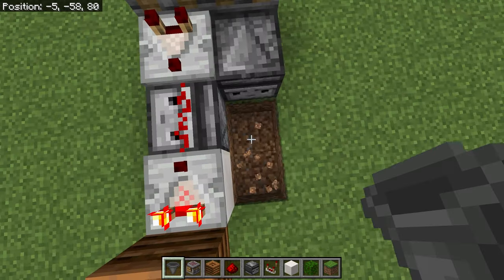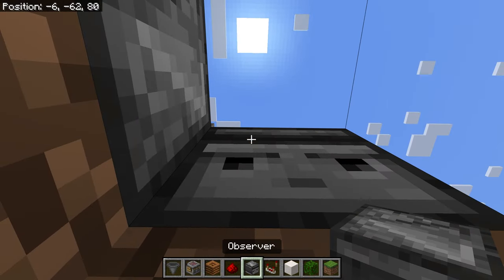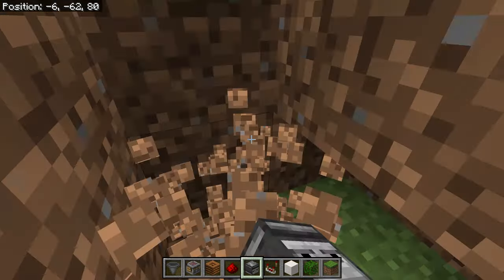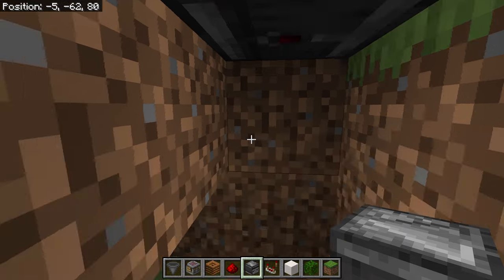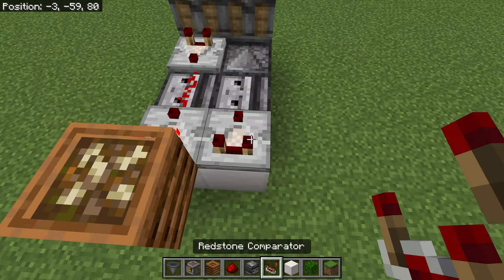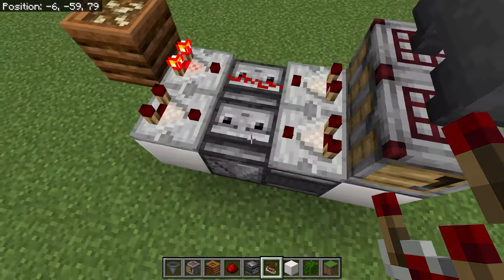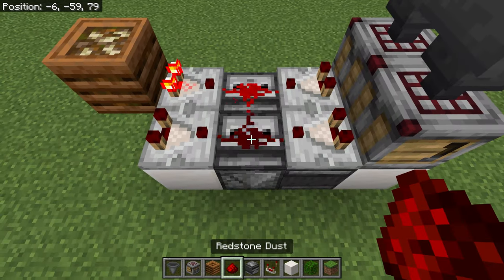We want to dig down a little here just so that we can look up and have the butt facing down so it's looking up at the redstone dust. Building block here, then redstone comparator, redstone comparator, both of them pointing into the observer's face.